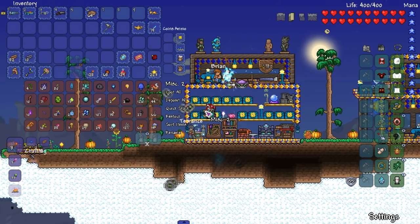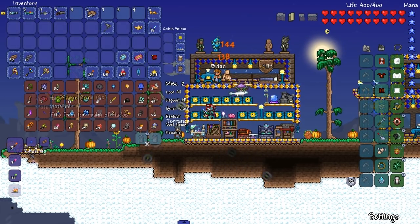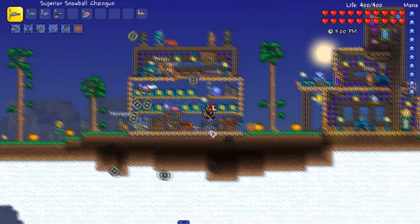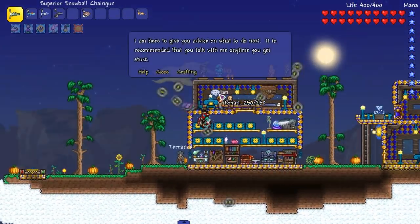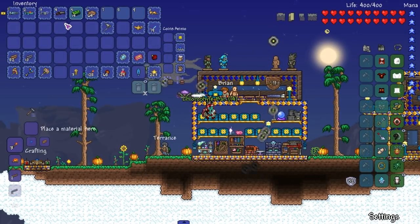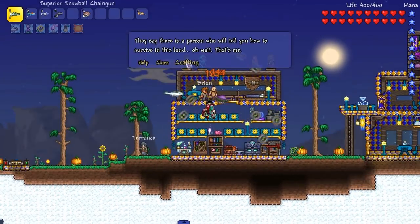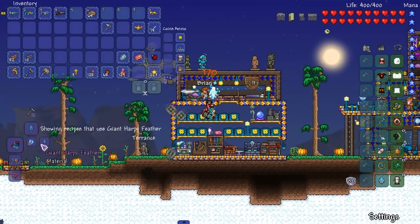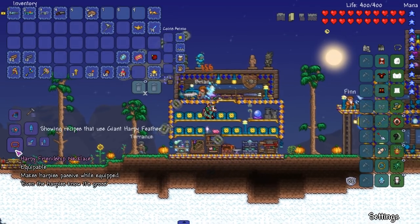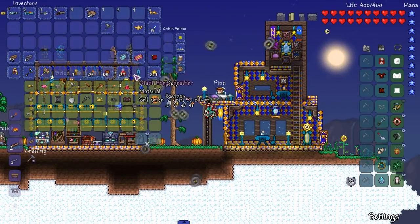These are all full, aren't they? I gotta find some places to put some of this stuff. Let's see - dungeon key. What can I use these dungeon keys for other than dungeon chests? Oh wow, I don't care, I already have all that. What about the giant harpy feather? I'm tired of that - this harpy's passive, I'm good. I don't really need that because I just kill harpies really quick.